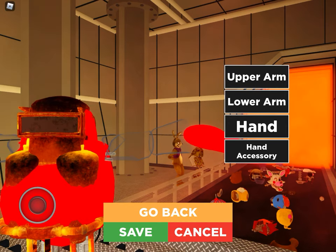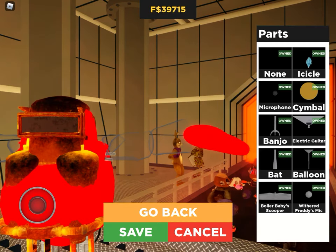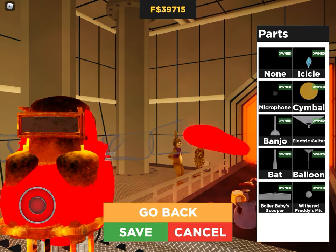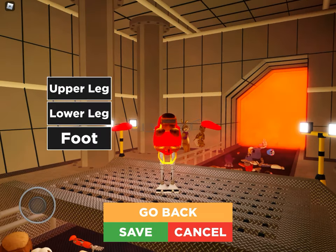If you want to be an imposter, I would suggest using the Icicle, because since there aren't any knives yet, the Icicle is the closest in my opinion. But I'm not going to use one — mine's going to be a crewmate.